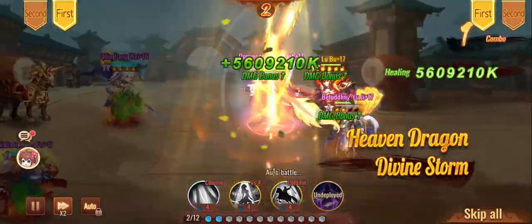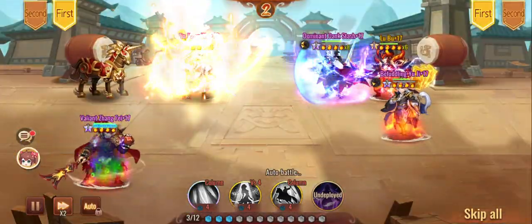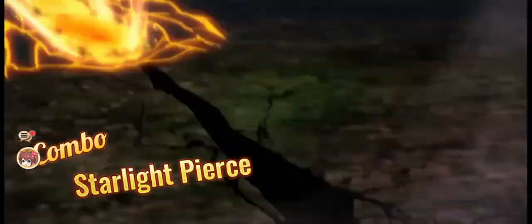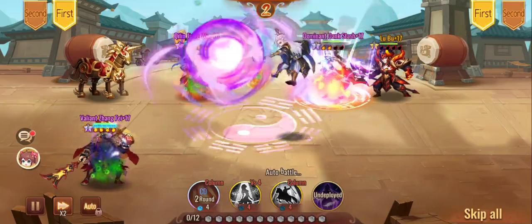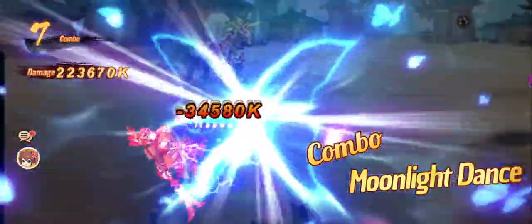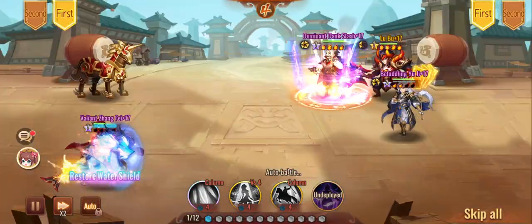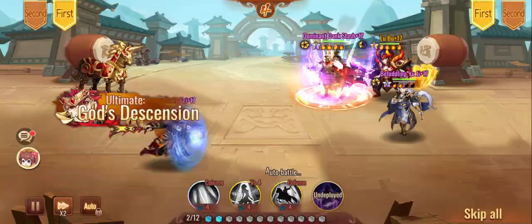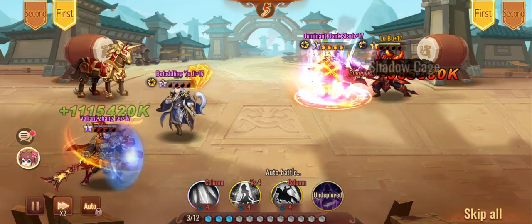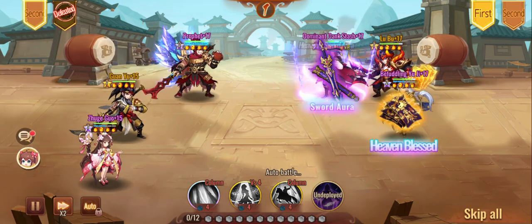Mythic heroes start to shine at around three stars with the damage increase, and at five stars with the damage reduction. If you're thinking about building any mythic hero, I'd recommend focusing on getting at least one to five star. Five star is actually big for mythics because the damage reduction combined with bloodline against other legendary heroes is huge. Bloodline essentially cuts down the control chance and damage from non-mythic heroes to a mythic target — so Lu Bu hits like a wet noodle and Chow Chow fails to control you. That sounds phenomenal.